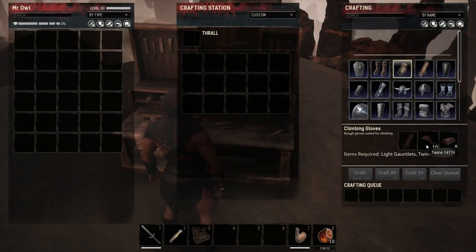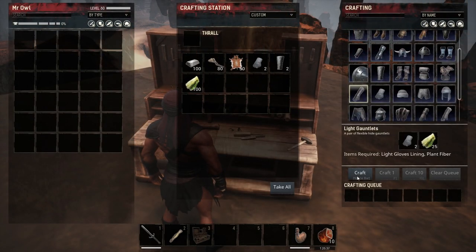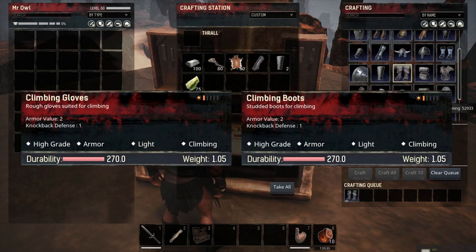Material-wise, they are quite cheap to make. You'll need a light version of the gloves and the boots, some twine, and a small amount of iron bars. Let me now show you the stats on the boots and the gloves.